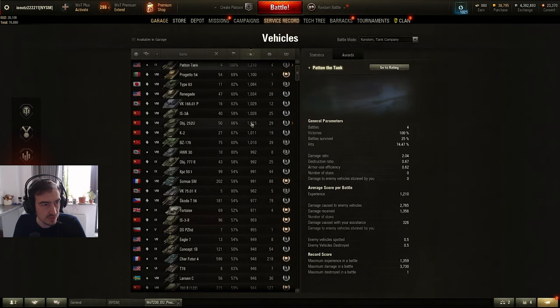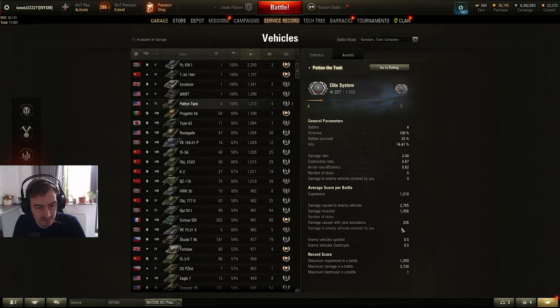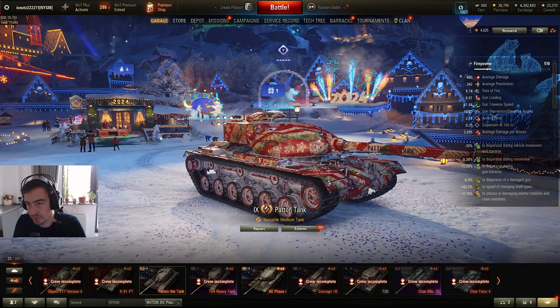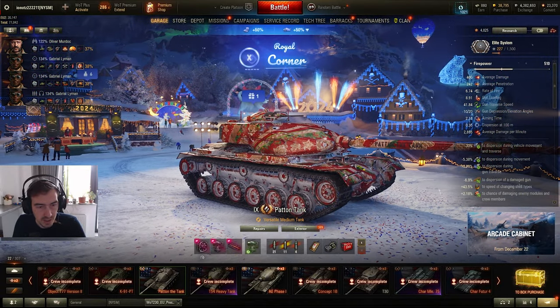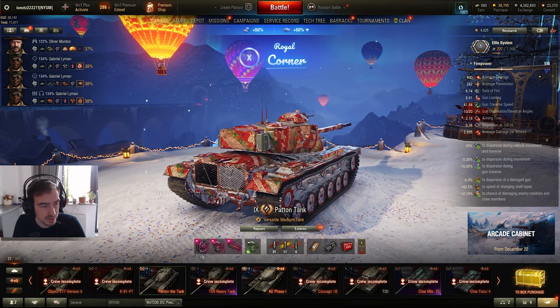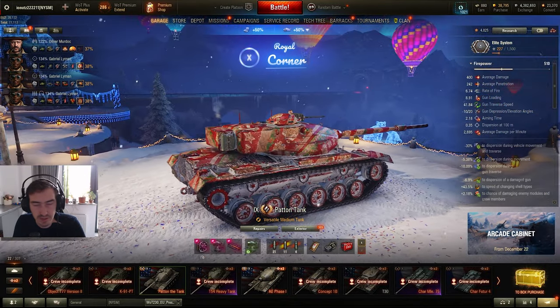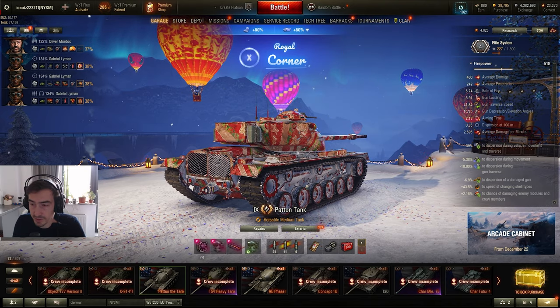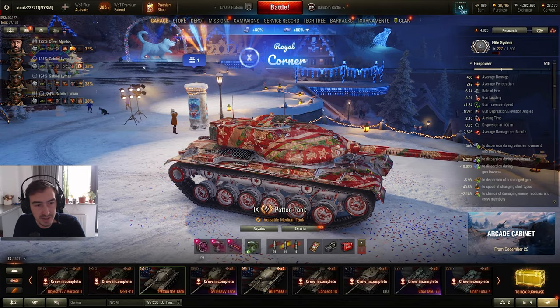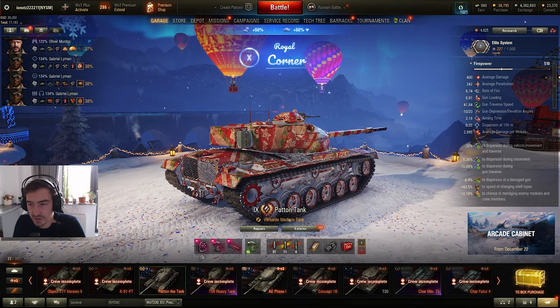Right now I have 4 battles with an average of 2.7k damage and 1.3k received - so I don't think the tank is that bad, honestly. On 2 occasions I did more than 3k damage with it. The gun's alpha allows you to get a few nice shots in. This is basically like a Leo 1 with a bigger profile, a worse gun, and worse DPM - so you have all the disadvantages of the Leo 1, namely no armor, and none of the advantages.